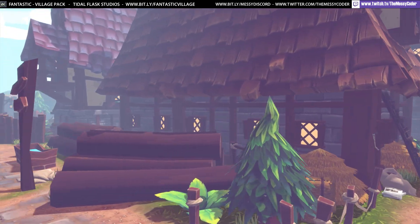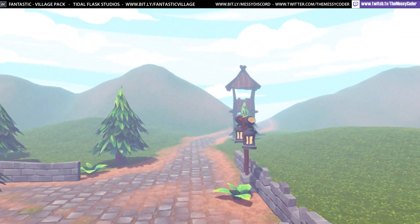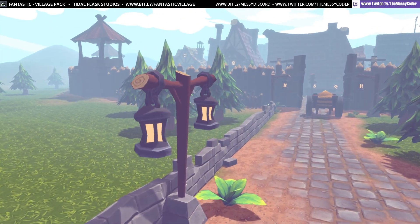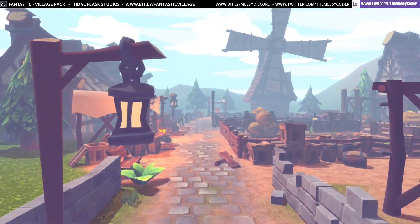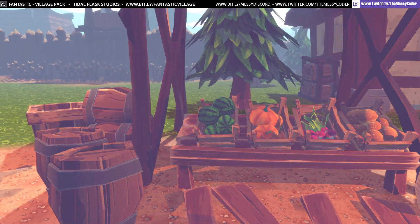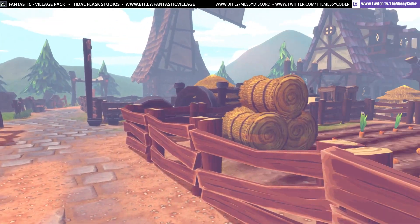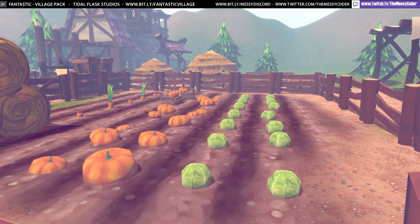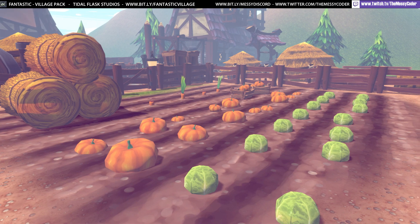We're playing about with the daytime scene. They've given us three scenes: a daytime scene, a nighttime scene, and also a layout of all the different items in this pack. The normal price is $49.99, and it's coming in on a 50% off sale on the Unity Asset Store. I am a big fan of this art style, I have to say.